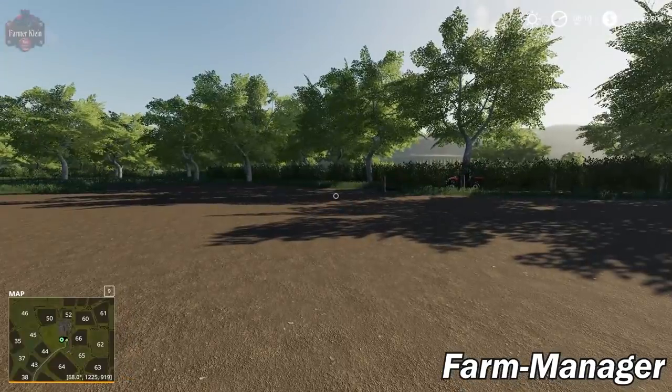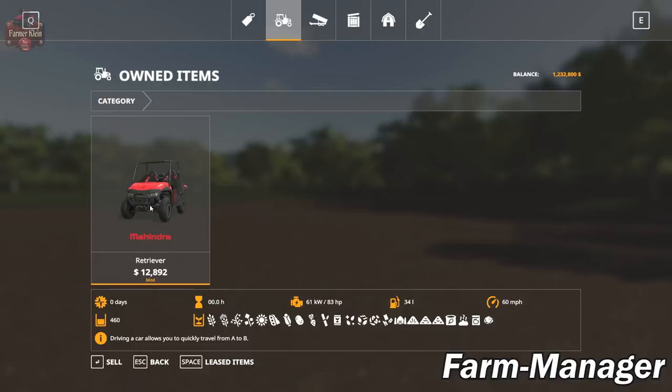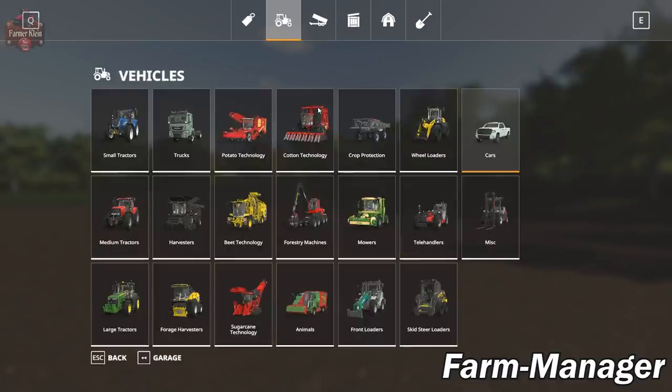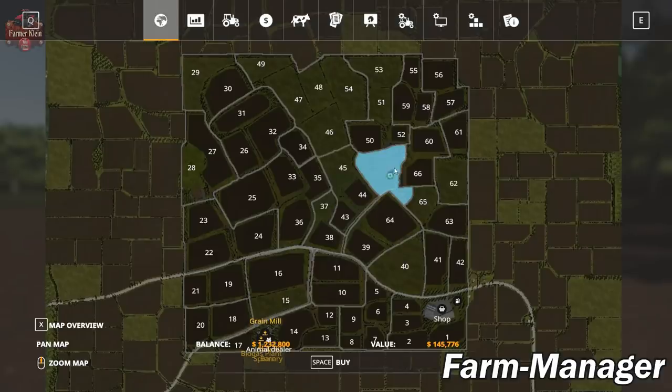Looking at our garage, the Mahindra is the only thing we own. Checking our land, in new farmer mode we owned this section for $145,000 — but in Farm Manager mode we don't own a thing. We could go ahead and buy this area and start to build out our farm, or buy a different area entirely — any area we wanted to start our farm.